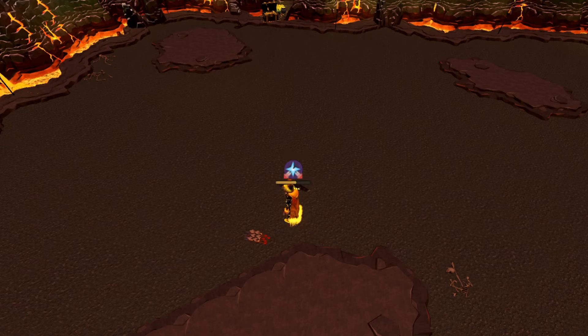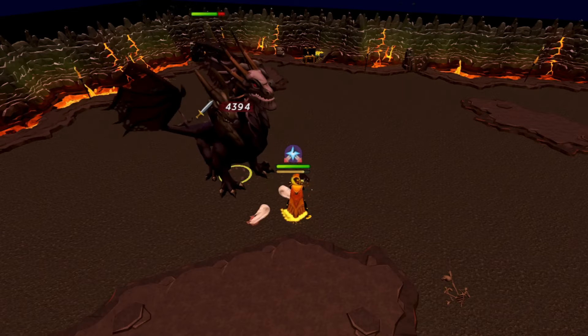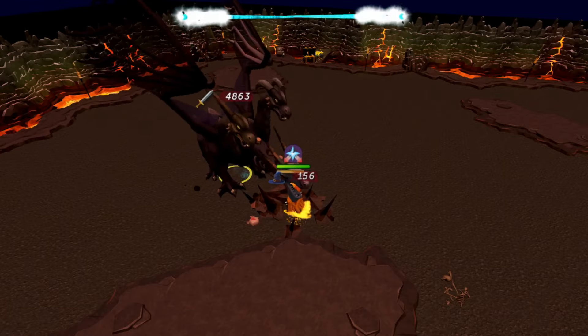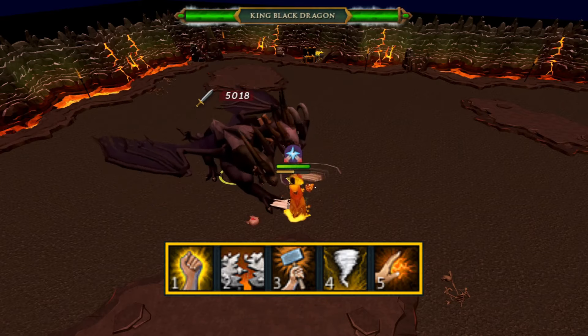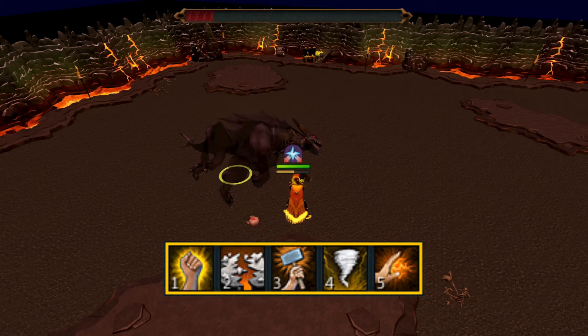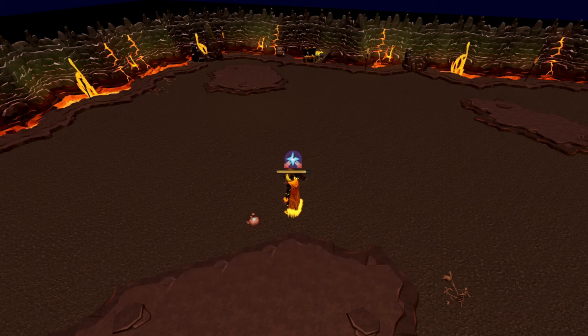Next, I have a method that doesn't require a Zuk Cape or familiar and still gets 100 kills per hour. The action bar we'll use is: Forceful Backhand, Quake, Assault, Hurricane, and Punish. This unloads a bunch of high-hitting threshold abilities right away and finishes off King Black Dragon with Punish if he's still alive. Every kill will be 12 seconds or less, giving you 100 kills per hour. If you're not killing him before 12 seconds, you can add a familiar back to the loadout which should push you under.